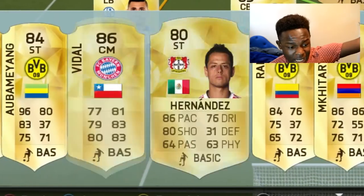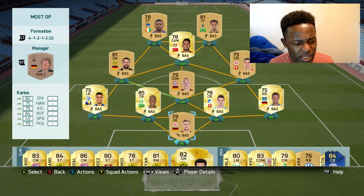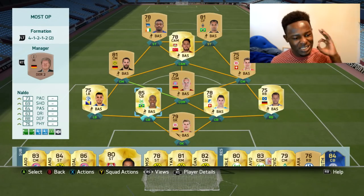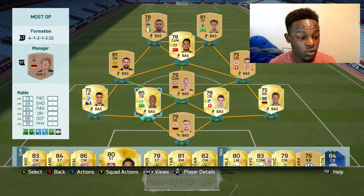I did try out many different teams featuring players like Thiago, Aubameyang, Vidal, Hernandez, Ramos, Mkhitaryan, and others — all those insane Bundesliga players — but the teams just didn't play well. So I built this team instead. Super subs include Aubameyang if my strikers aren't performing. We've got a pretty scary bench. If you're looking to build a team, definitely give this a try — it won't cost you more than 15k coins, maybe even 10k coins, because it's such a cheap team that still allows you to play well.